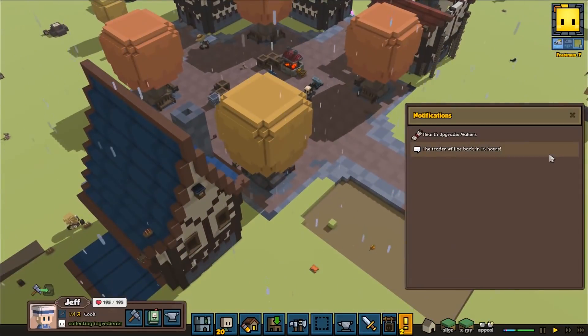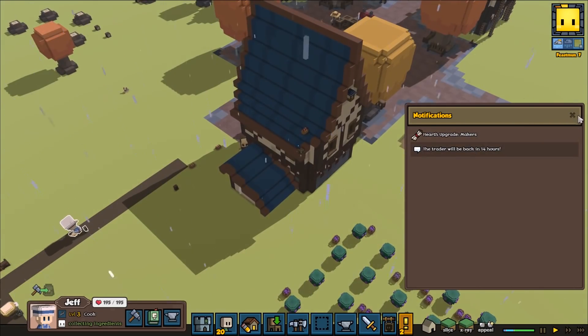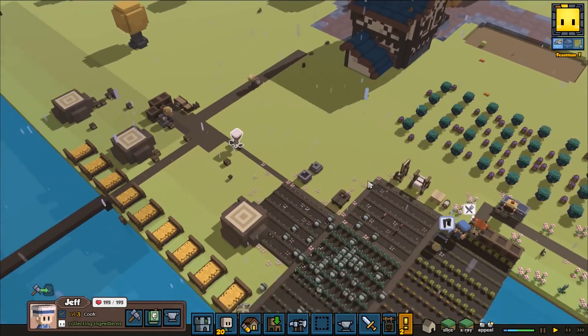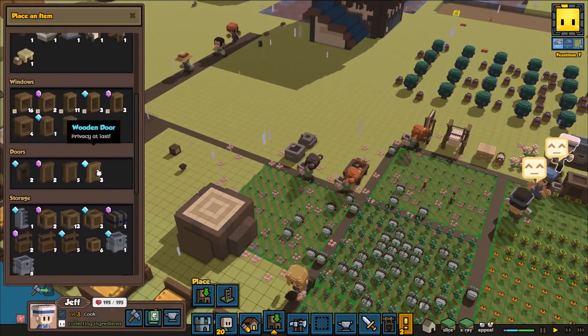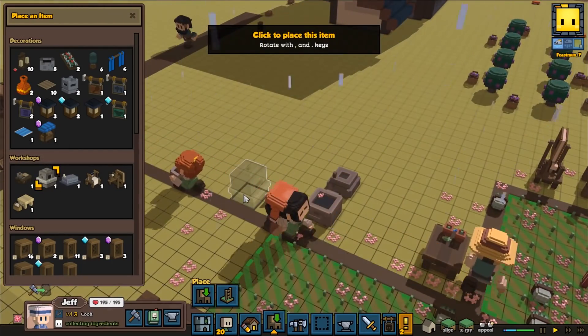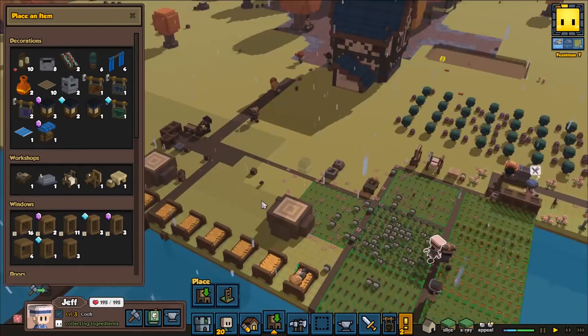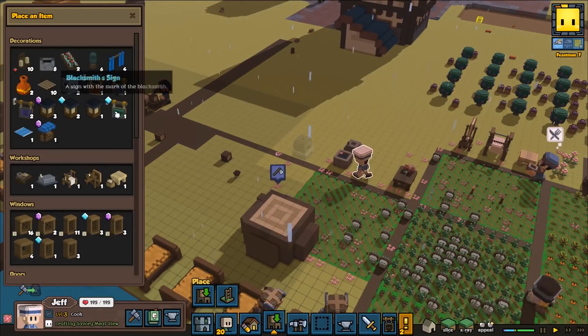I'm not sure how long they will stay green, but they will be green and break everything else around. Jeff can't find any food — and he's the cook and he can't find the food. Good job Jeff, you're doing a great job for us.